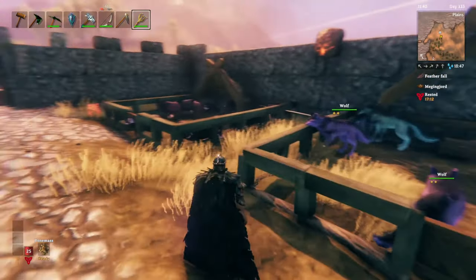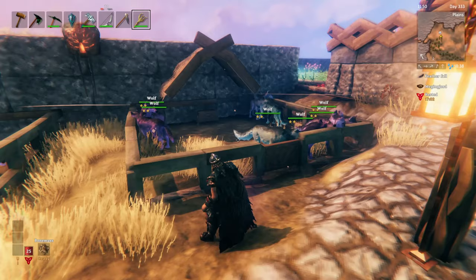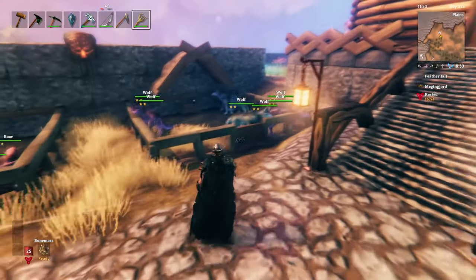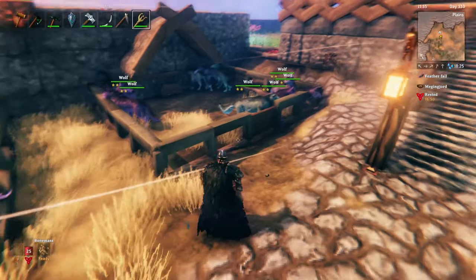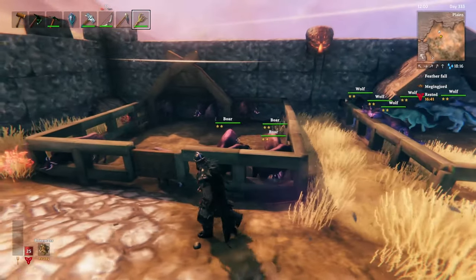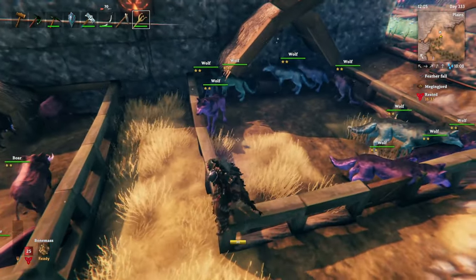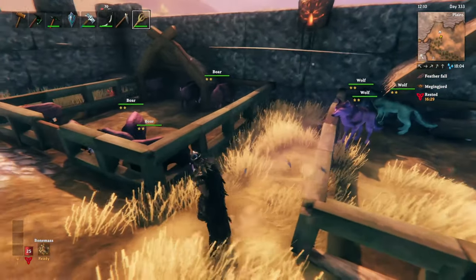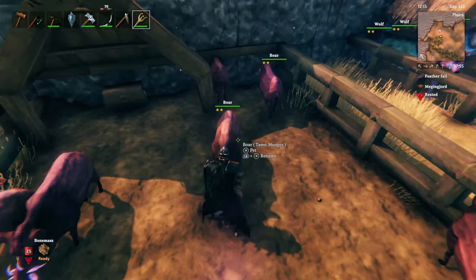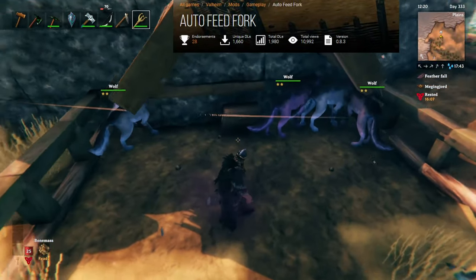The next one is called Everything Tameable, and this allows you to set every mob in the game to be tameable or not — you could even have bosses tameable with this mod. I have most of it turned off and set down to just the four base tameable animals: lox, chickens, wolves, and boars. One of the cool things I really like is it adds different genetic modifiers, so you can see different colors, hues, and sizes that automatically generate within the world, and then you can breed them to bring them to a certain size or color you're looking for — kind of like ARK-style taming and breeding in Valheim. It also gives you the ability to set animals to be controllable, so for example these boars, much like the wolves, can be set to follow and they'll follow you around, making it a lot easier to manage and maintain them.